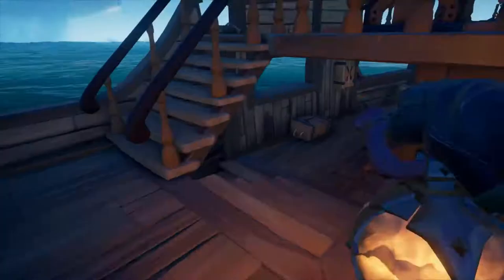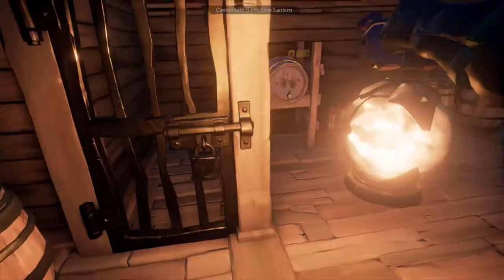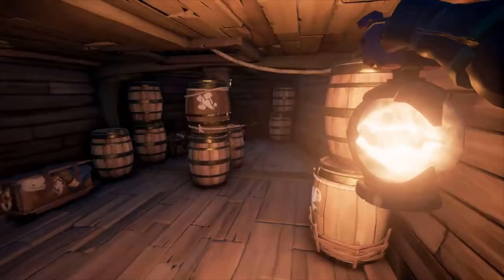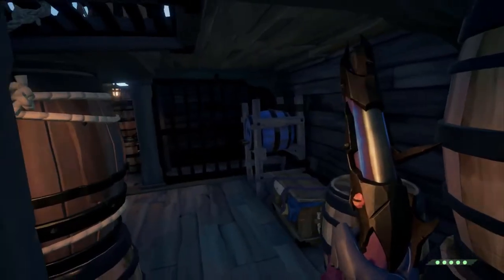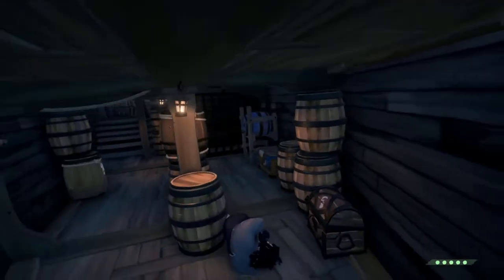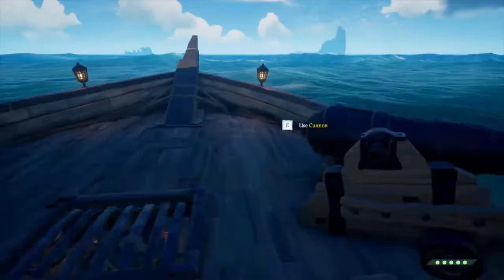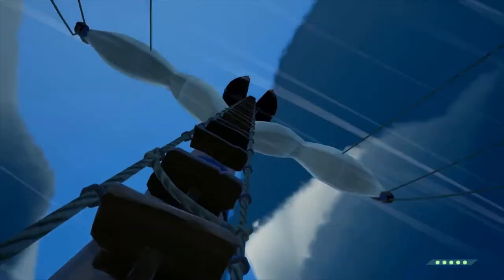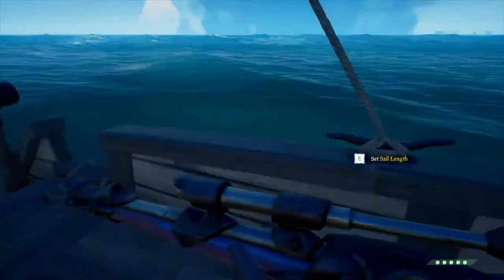Another spot here — I've found myself liking this one. Not a lot of people use it because it's not that practical. Down here, whenever you're sinking a ship — this isn't really for sneaking, this is for when a ship is sinking. I love to lay down right here. As the boat fills with water and they come down to repair, you shoot them in the back. The fourth and final spot is the crow's nest, but I'm not even going to show you that because it's self-explanatory. Everyone knows the crow's nest.